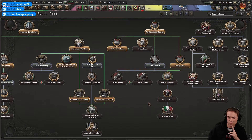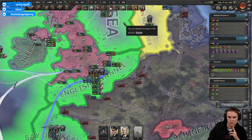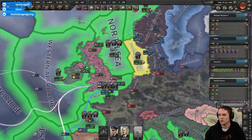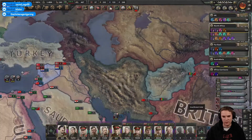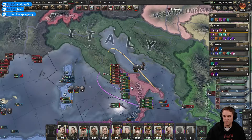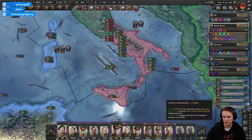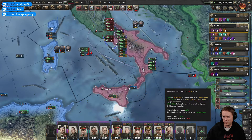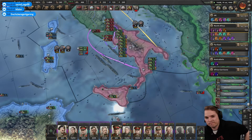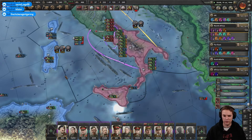Development in Australia wouldn't go amiss — let's do that one. We can get back to the situation at hand now in Italy. I think what we're doing is just casually waiting another 56 days, and then we're going to get some naval invasions triggered. They're going to be glorious naval invasions.